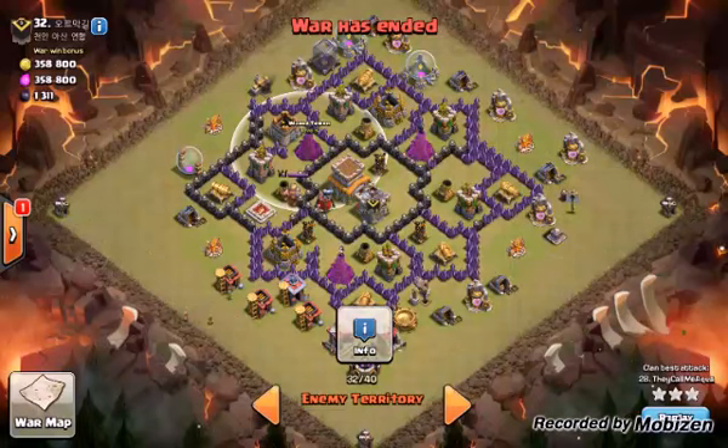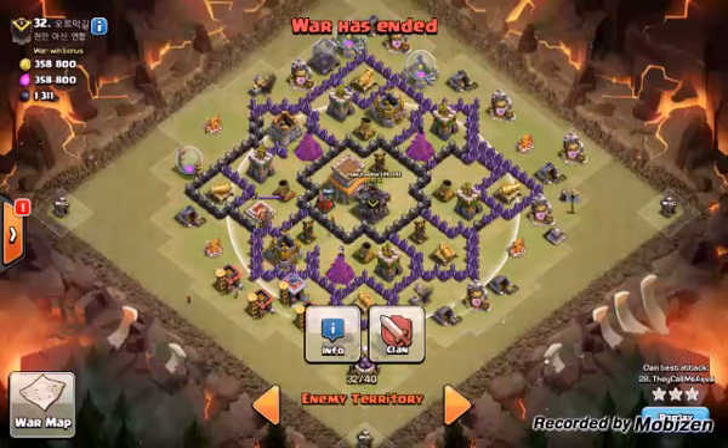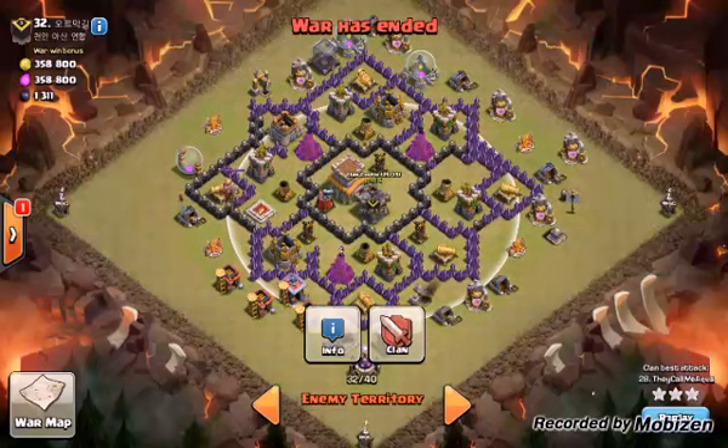Another point: look for spots where archer towers aren't in range of things like cannons. If a cannon is in range of the CC but there are no archer towers around, just drop balloons on the cannon — nothing else can hit them and you're destroying a defense. Similarly, if there are no archer towers and you don't need to take out defenses, you could send a minion to get the CC lure with just two troop space. Always look for the most efficient way to lure.